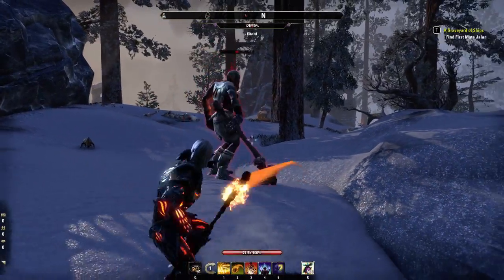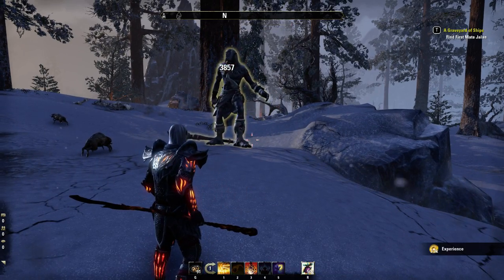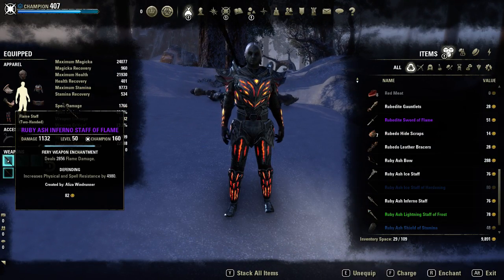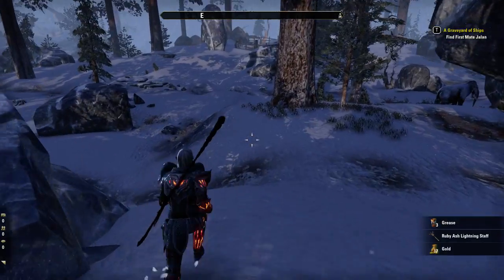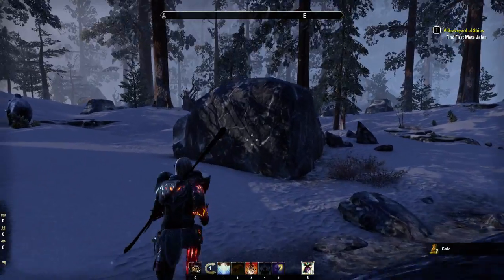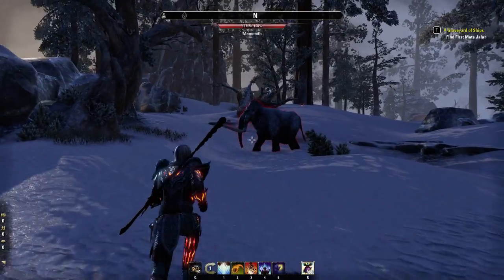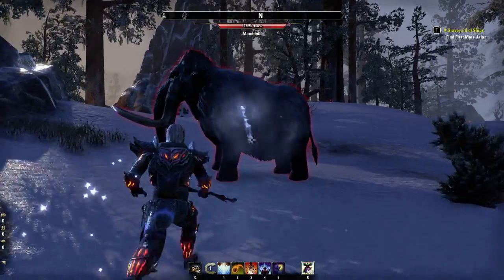With ice staff, you don't need to use as many damage shields to mitigate damage. You can actually use the ice staff itself to block the damage like you can with sword and board — that's kind of the benefit to it. Now that I've got the ice staff equipped, we'll go find a bigger enemy to face and we'll be doing a lot more blocking instead of just using the taunt from the staff.